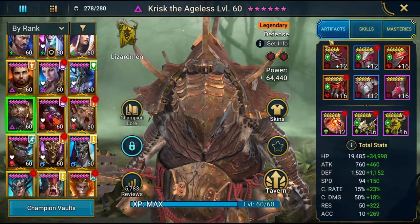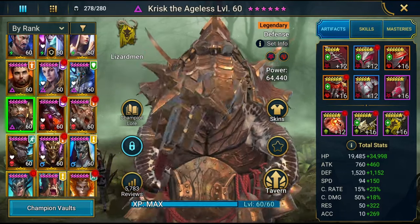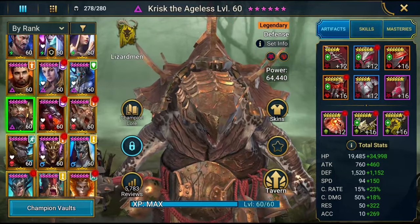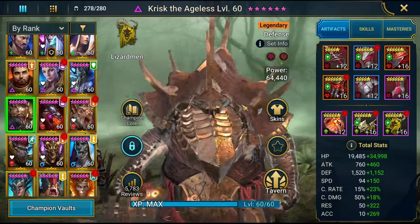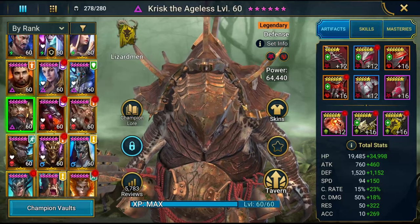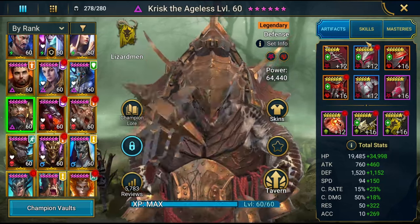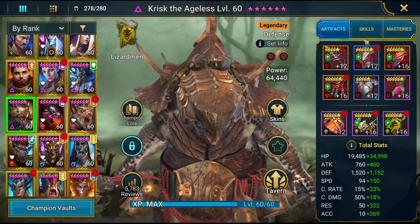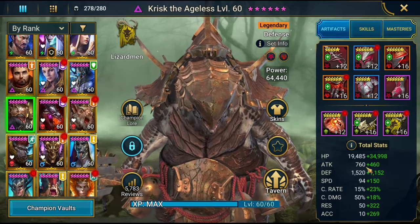Krisk is one of the most important champions in my run. You can switch around to an Anchorite — I think Anchorite is one of the best options in Cursed Set right now, so use him or Anchorite. You can use a Cursed Set on your Lydia too. I don't use it on mine because I use Lydia in other areas and want the Shield Set. But putting Cursed Set on Lydia is actually recommended. Krisk is one speed behind Brogni, in Cursed Set with Resistance as high as you can go.